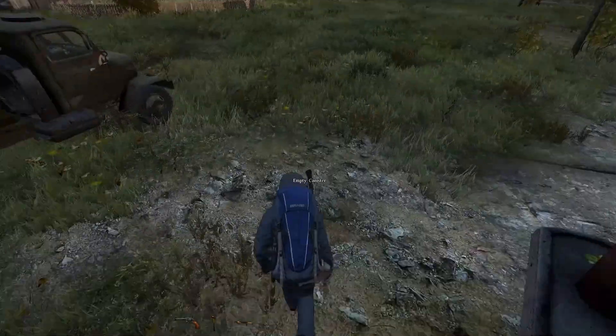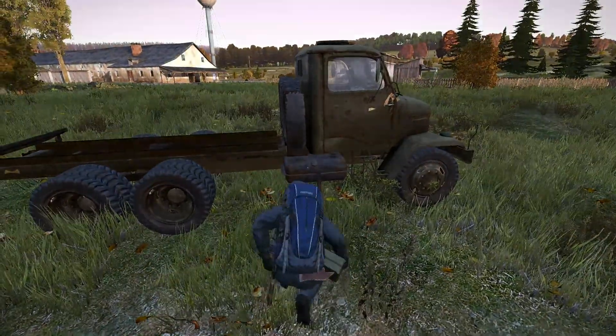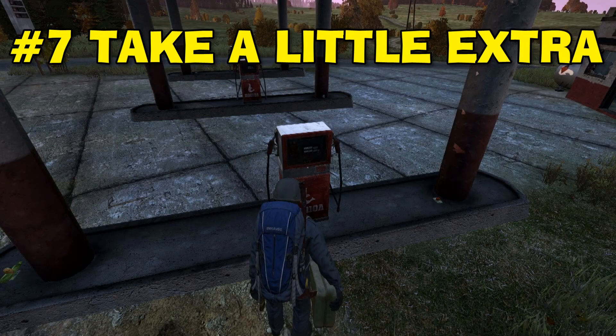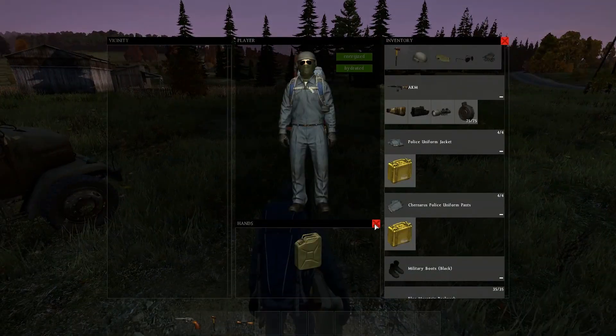The fuel tank for the V3S military truck is on the passenger side — just something to keep in mind when you pull up to the gas station. Always fill up your gasoline canister before heading out. You never know when a quarter tank comes in handy.